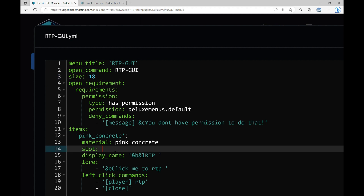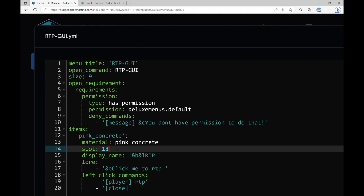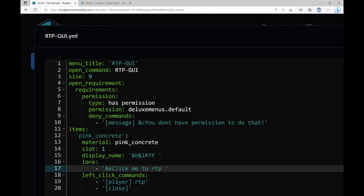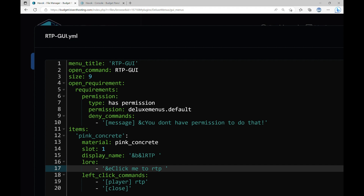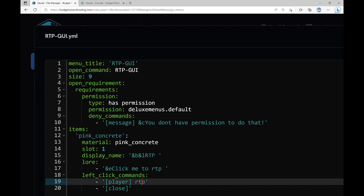So if you had 18 slots and you want to put the item at slot 18, that's fine, but it can't be any more than 18 — you'd have to increase the size setting. I'm going to keep the slot as 1. Display name is the name that appears when you hover over the pink concrete — like the title. I'm putting it as RTP to keep it simple. There's also a lore description underneath it shown when they hover over it. The title is RTP and the little message below I put as 'Click me to RTP', but you can set that to whatever. Under left-click commands for players, put down RTP.